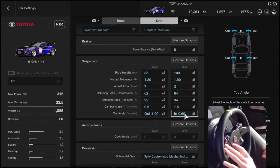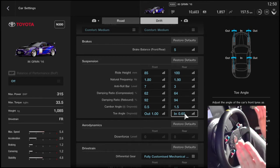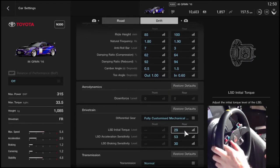I have the rear toe set to in at 6.0 because it keeps the rear a bit stable. If you do toe out on the rear tires as well, the rear just starts searching — it wants to overtake the front, left or right. It becomes very unstable that way. My diff is not on any crazy values.